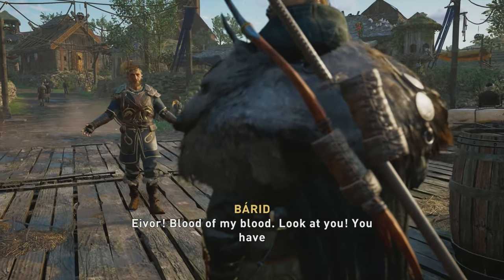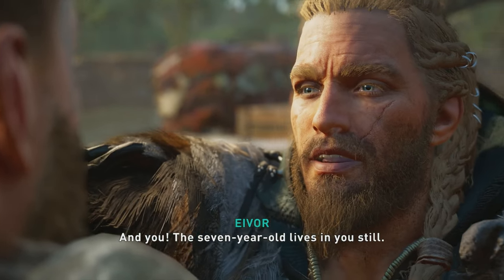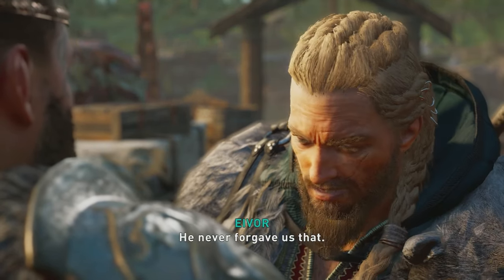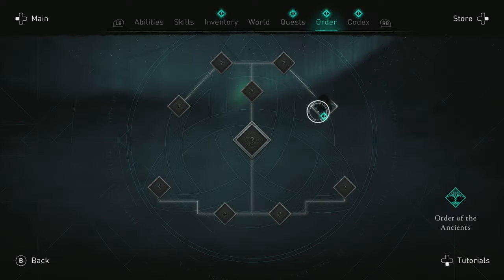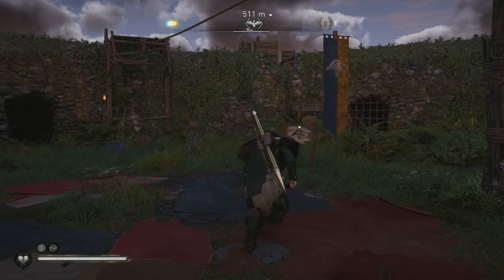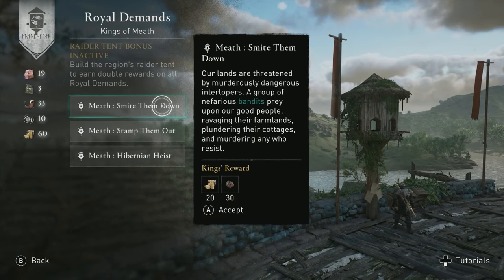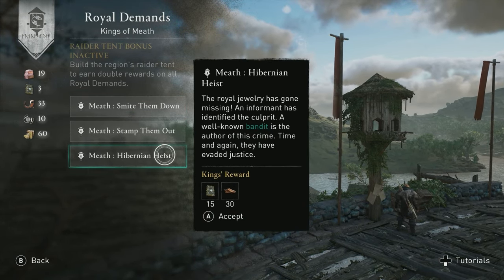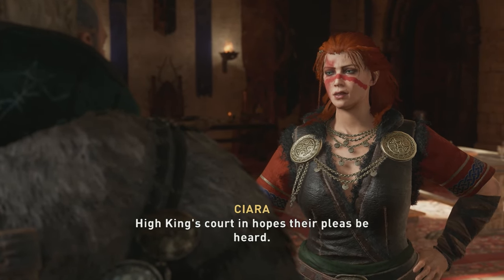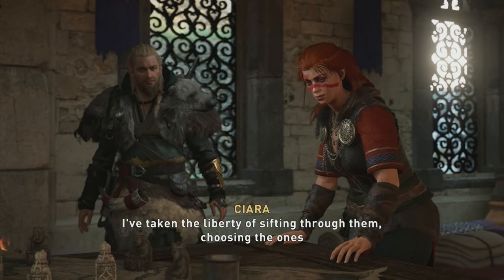The three main DLCs are The Wrath of the Druids, The Siege of Paris, and The Dawn of Ragnarok, each with an entirely new region to explore. Wrath of the Druids takes place in Ireland and sees Eivor reuniting with a long-lost cousin who has become a king at risk of losing his kingdom due to the political landscape. The DLC has its own Order called the Children of Danu and introduces a trade post mechanic where you liberate and build up outposts similarly to Ravensthorpe. I liked Wrath of the Druids overall, although the outpost system felt like more busy-work fluff — and while Ireland is beautiful, it's still more of the same green hills and forests.